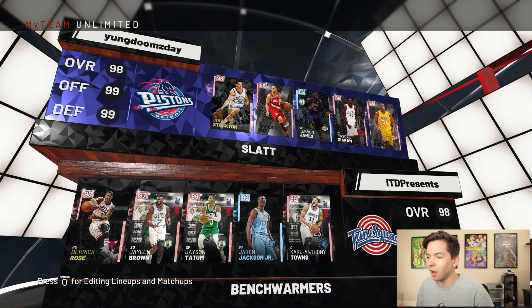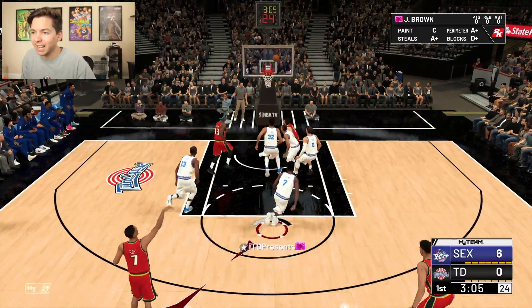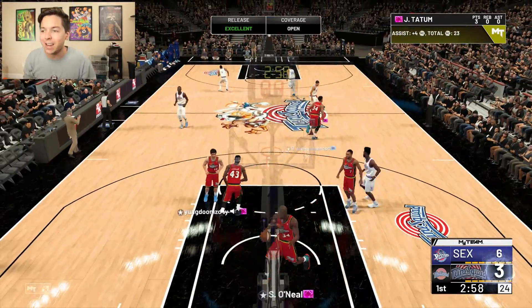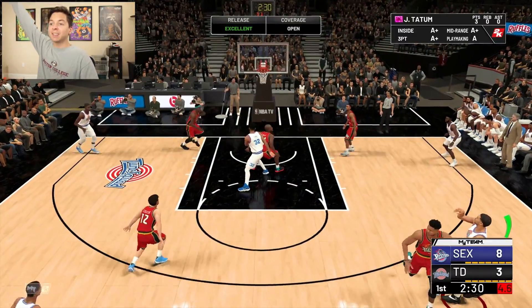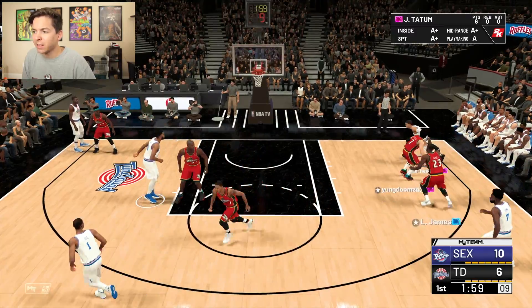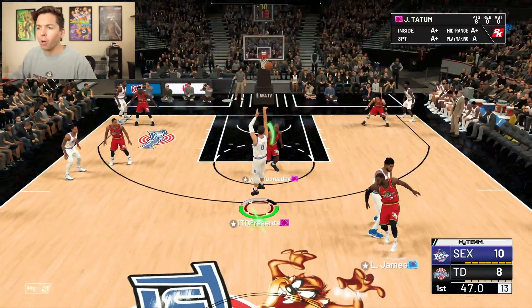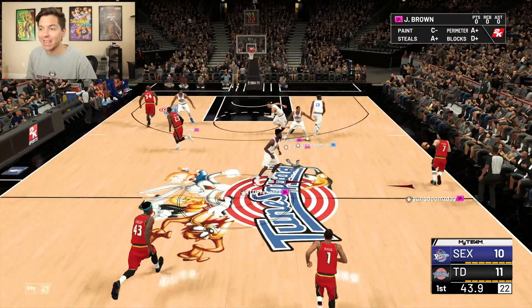We got ourselves an even matchup — this should be a good one right here. Gotta watch the pull up — that's exactly what he did. We have gone two minutes without a bucket. There it is — Jason Tatum for three. He's switched LeBron onto Tatum — oh, that ain't no problem, we're going right by him, what a finish. Let me get CAT involved real quick — oh we're pulling that, that's another perfect release. Everything we're shooting with this guy is green.